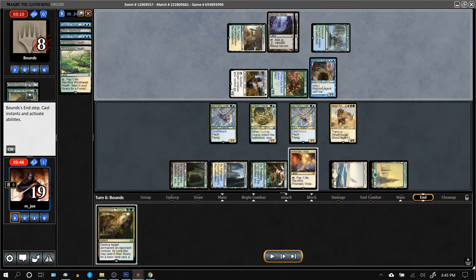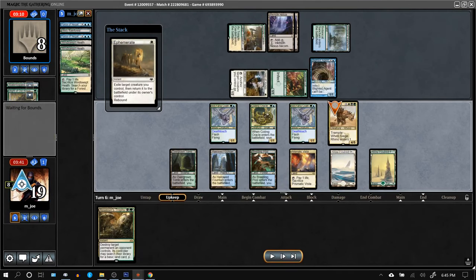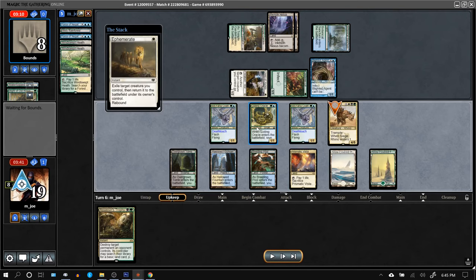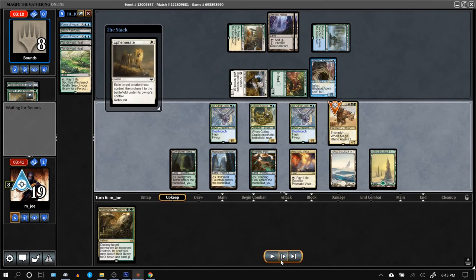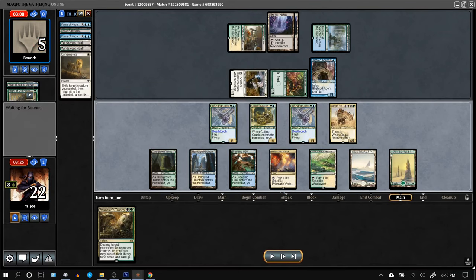Ephemerate the Siege Rhino — opponent goes down to 8. I realized I gave the Siege Rhino summoning sickness. If I'd targeted Coiling Oracle instead, I could swing for 4, 5, 6 — still not lethal, so this is probably correct. Drew a land, pretty terrible, but at least I already have the Assassin's Trophy.